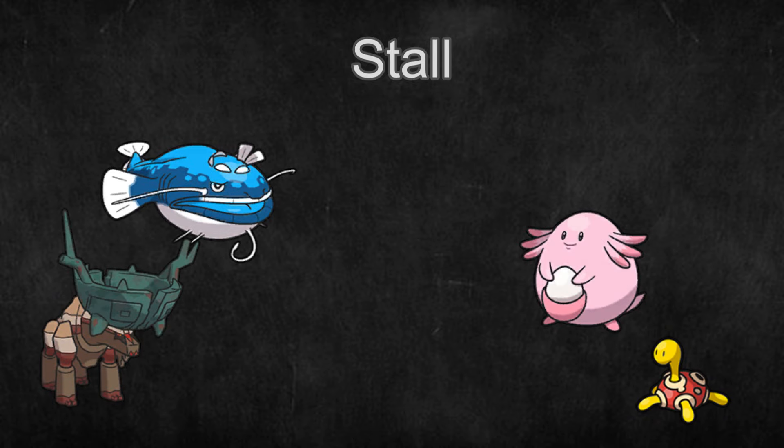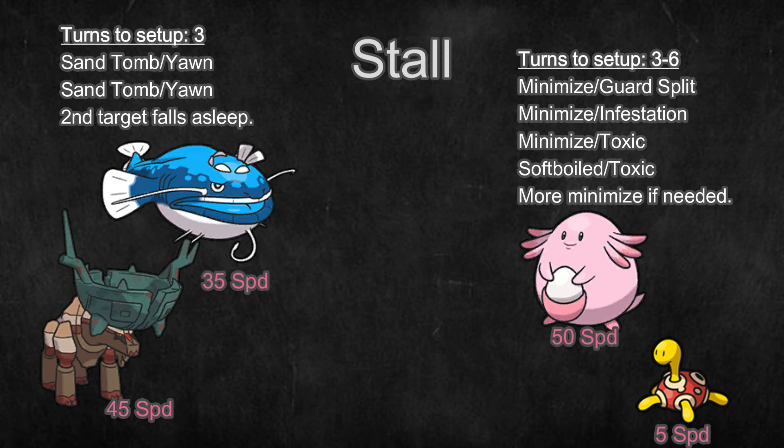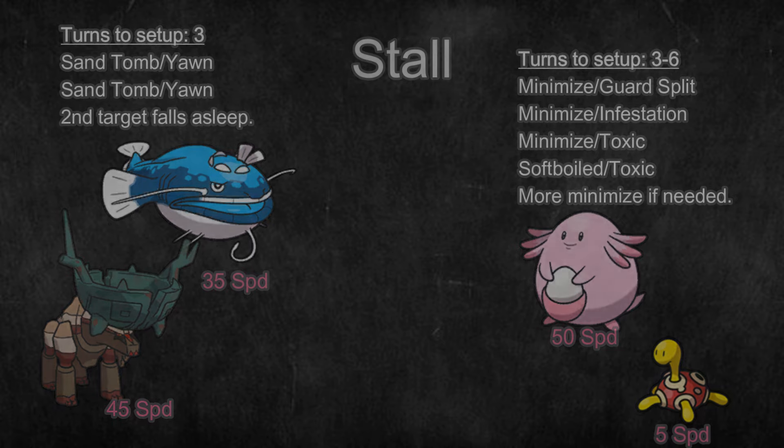These Pokemon's weaknesses are that they don't deal much if any direct damage, they are slow, and they need time to set up their win condition. All these factors combined with the fast format of VGC means these teams usually get overrun before they can stall teams out.